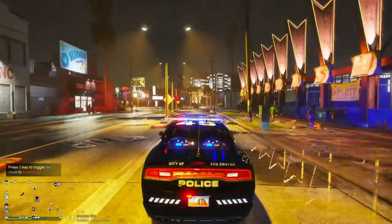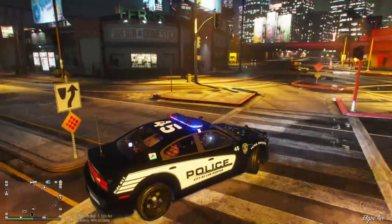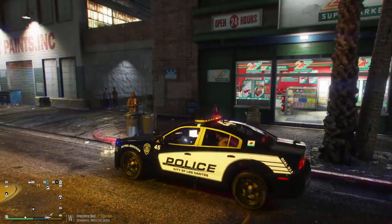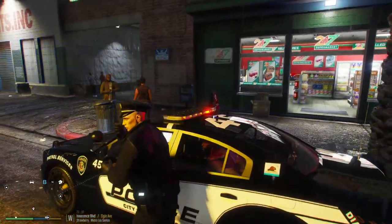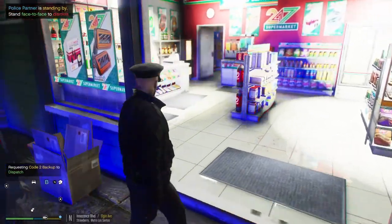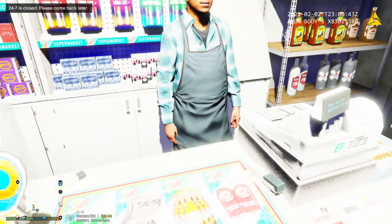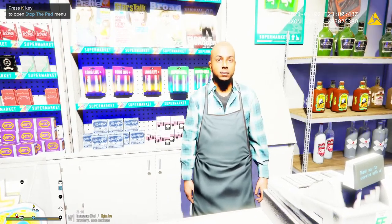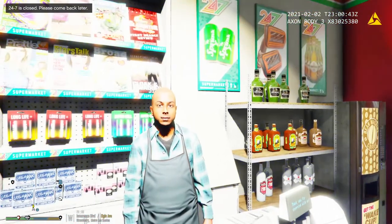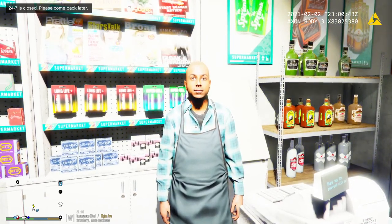All right, we're gonna head back over to the scene. I'm gonna park up right here. Dispatch, request a code 2 backup on Innocence Boulevard. All right, I'm gonna go ahead and get an additional unit here — they'll probably be my transport. Hey, what's going on buddy? You okay? Do me a favor, go and stand up. You okay man? We got both of them in custody. There was no one else in here, right? Yeah, we got both of them in custody. They didn't harm you or anything like that. Do your cameras work? I see you got cameras in here.